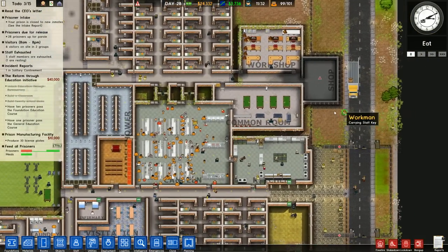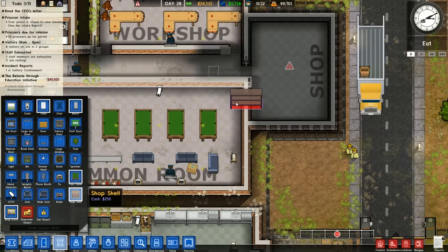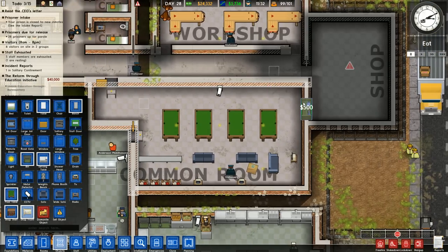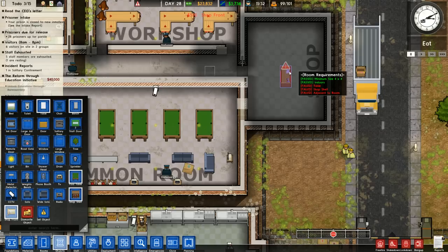Thank you to everyone who told me that the shop needs... When it says 'adjacent to room,' what that actually means is that a shop front has to go in the wall between itself and another room. Which makes sense, I'm not gonna dispute that. But I do think it could be conveyed perhaps a little bit more simply. But, water under the bridge now.